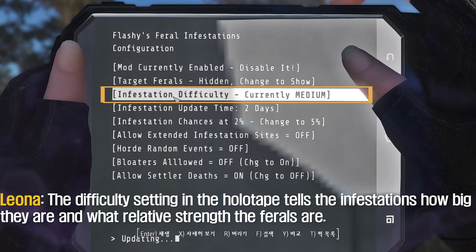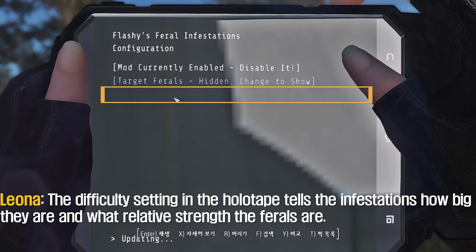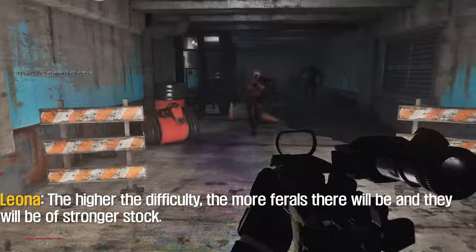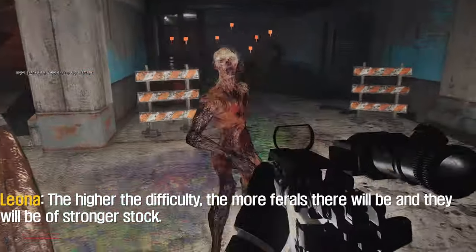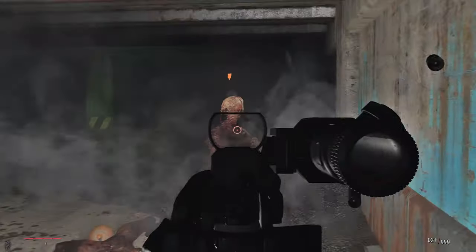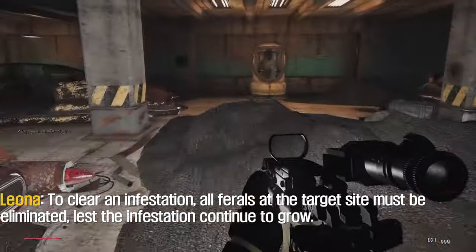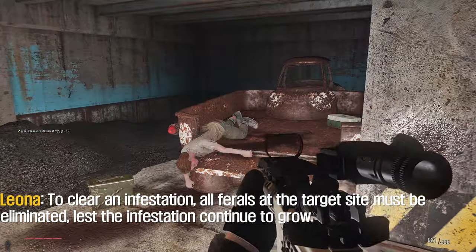The difficulty setting in the holotape tells the infestations how big they are and what relative strength the ferals are. The higher the difficulty, the more ferals there will be and the stronger they'll be. To clear an infestation, all ferals at the target site must be eliminated, lest the infestation continue to grow.